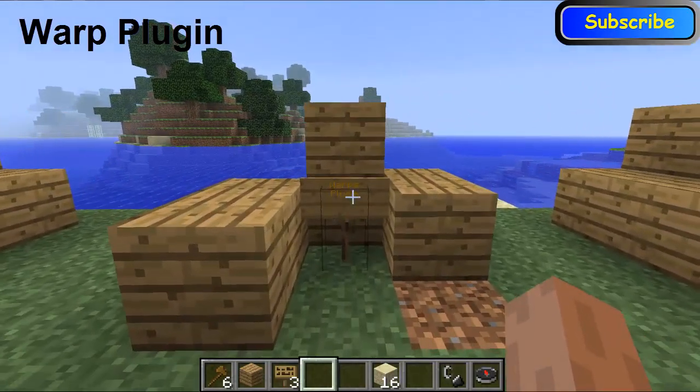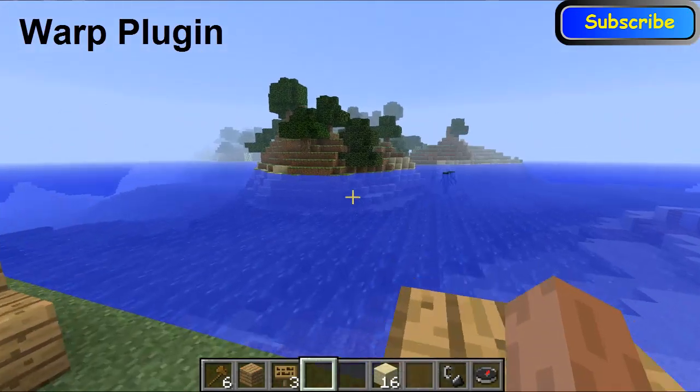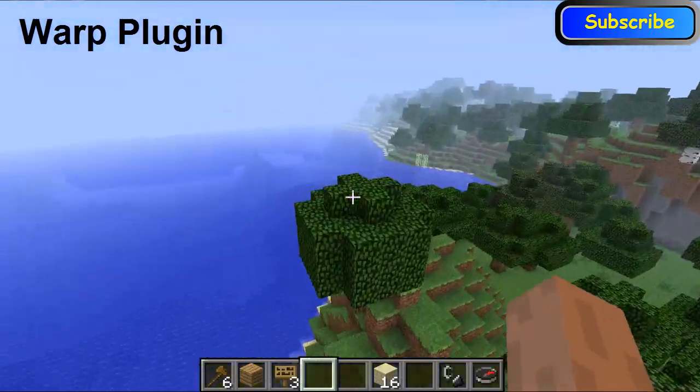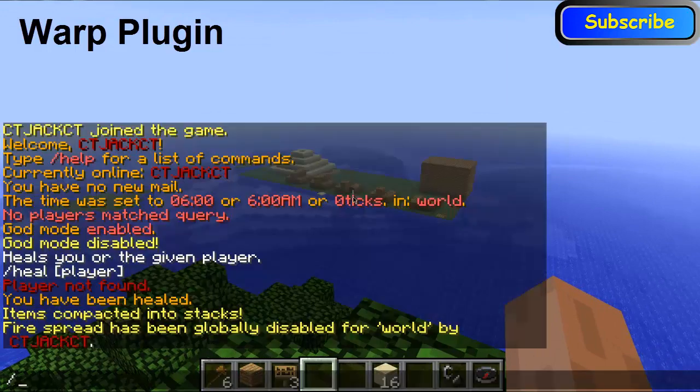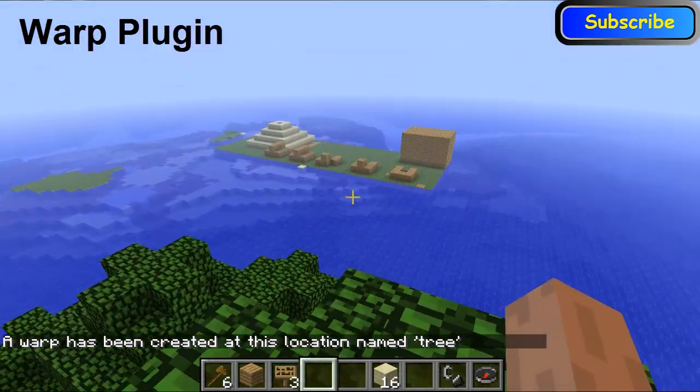For this one you can do 'setwarp'. So if I go over here into this little island, atop of this tree for example, and I click 'setwarp' and then a name for it — 'tree' — it creates a warp to this area with the name 'tree'.